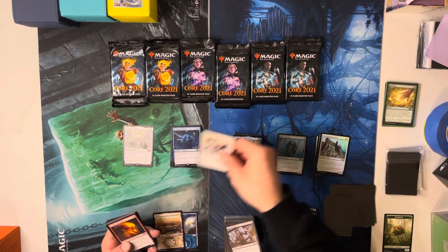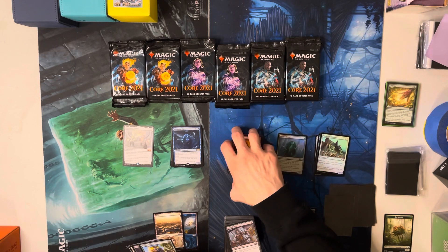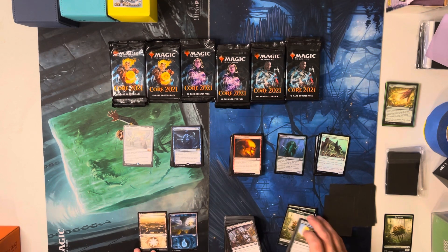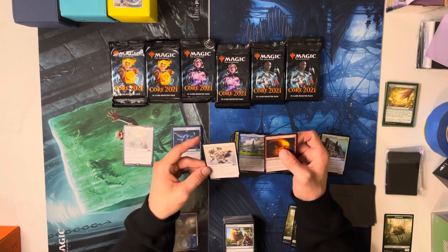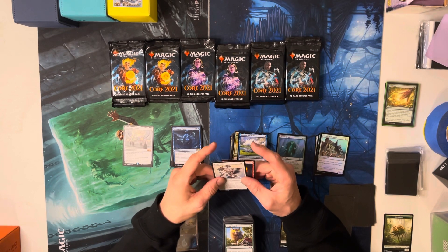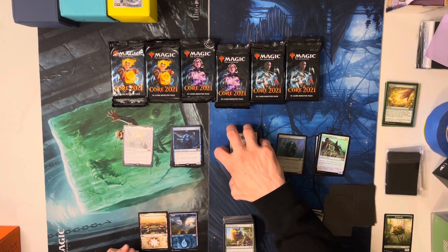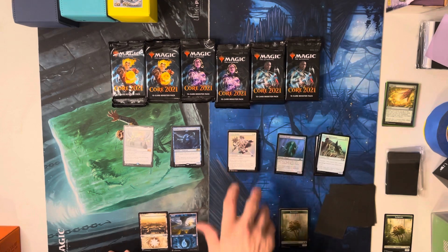Oh, we got Fate's Fetters! I got one more — a Plains — that one's pretty cool. Let's see what it does: enchant permanent — enchanted permanent can't attack or block. Okay that's pretty cool, though it does cost four.